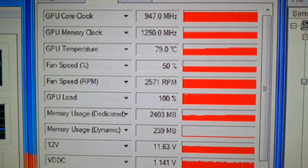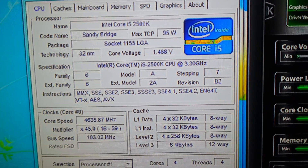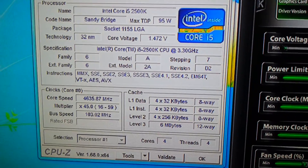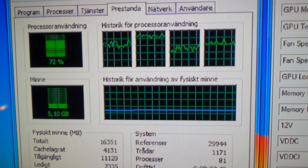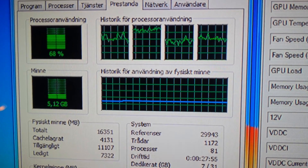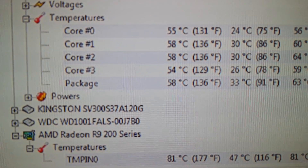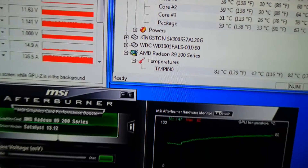The GPU temperature is just below 80°C, which is fine. My processor is running at 4.6 GHz in turbo mode — it's actually clocked to 4.5 GHz running in turbo. I have 16 GB of RAM and only 5.11 GB is being used. One of the cores is running pretty high compared to the others, but as long as it isn't hitting the top it's no problem. CPU temperatures are also fine.